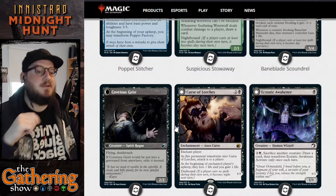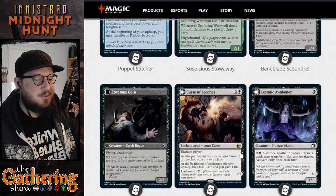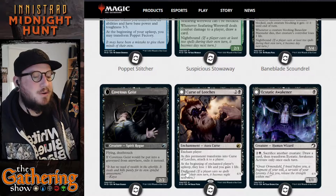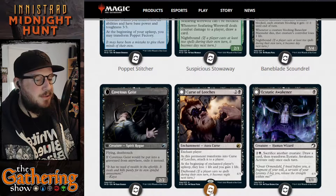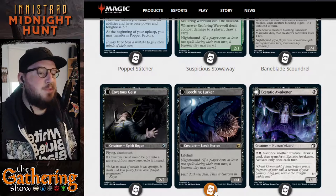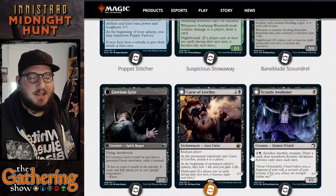The next one is Curse of Leeches, a card we went over extensively last week. For 2 and a black, you can Curse an Enchanted Player. As this permanent transforms into Curse of Leeches, attach it to a player. At the beginning of the Enchanted Player's upkeep, they lose one life and you gain one life. It has Daybound, so during the day it is attached as a curse. At night it becomes a 4/4 Leech Horror with lifelink. At night it's a powerful creature; during the day it's a powerful curse.